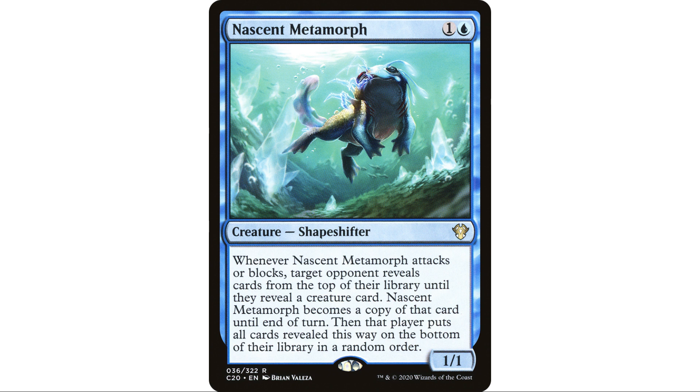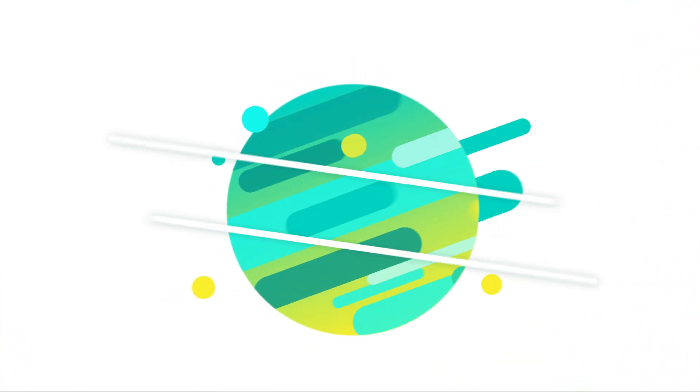I also threw Nascent Metamorph in this deck. Since we're looking at the top card of opponents' libraries, this felt like a funny fit. It's a one-and-blue shapeshifter 1/1 from C20 that doesn't see much play. When Nascent Metamorph attacks or blocks, target opponent reveals cards from the top of their library until they reveal a creature — Nascent Metamorph becomes a copy of that card until end of turn. Since we know what's on top, we can pick the opponent with a big creature and copy it.